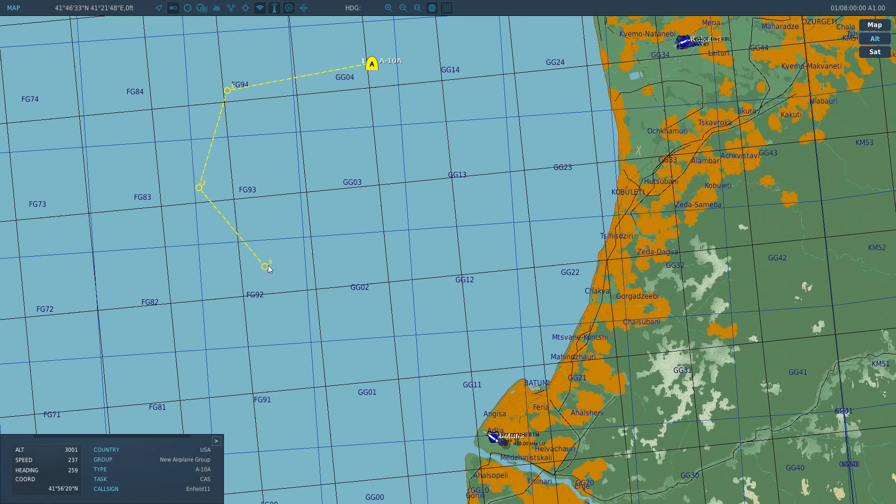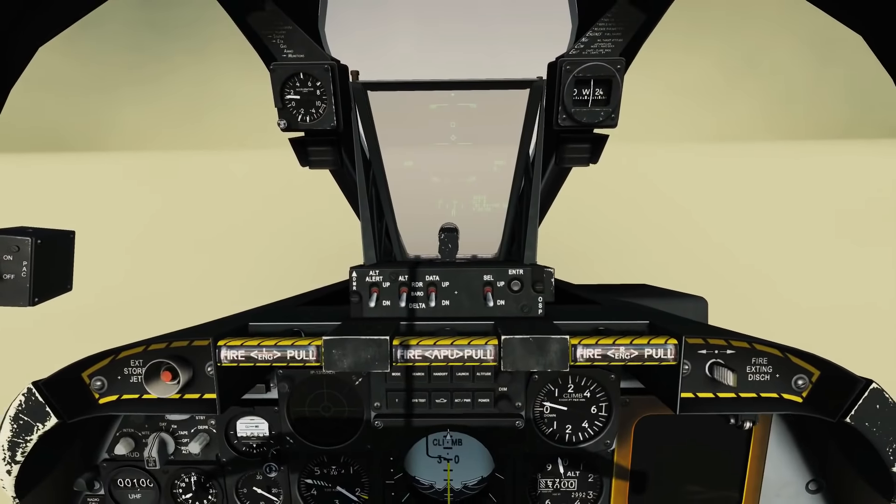We can go over the waypoints at any altitude, but we also care about the course. As you can see, the dotted line shows the course between the waypoints. If we were off to the side, we could head towards waypoint one but we would not be going along the course line. We want to go along the course line, and we've got instruments to tell us if we're deviating off it.